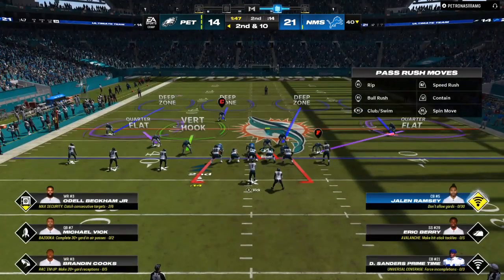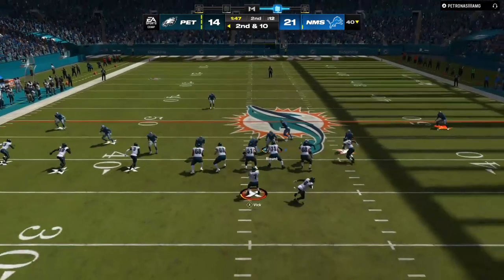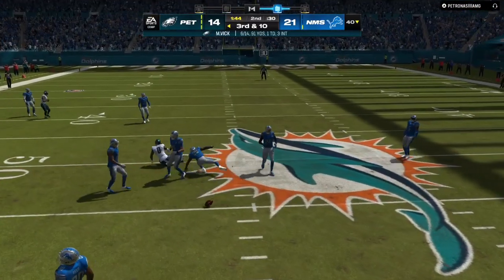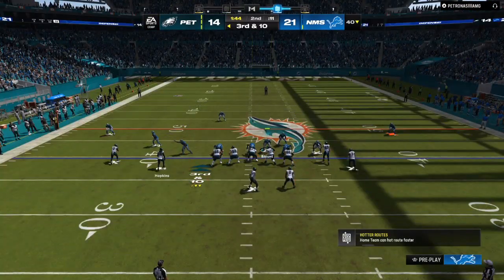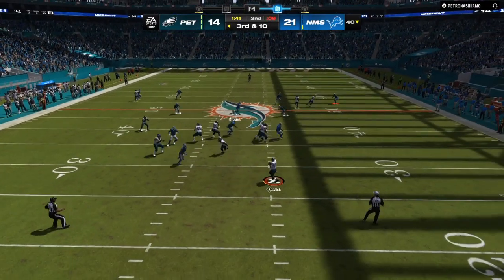Now, you can see with auto base aligned, we have that same type of look. If you get a nice blitz in, make sure you think that they are going to block more people. This time, we put a vert hook on that left side instead of the blitzer and then I was right there for a user alert but they didn't give it to me.